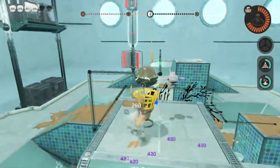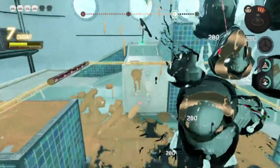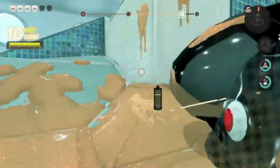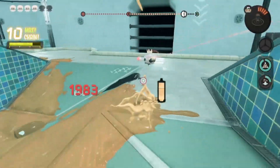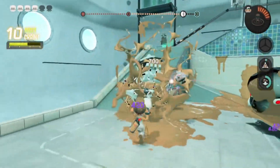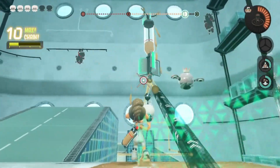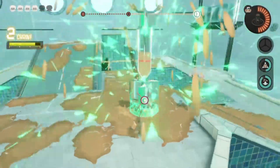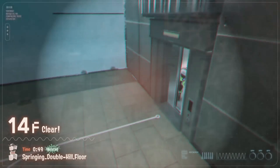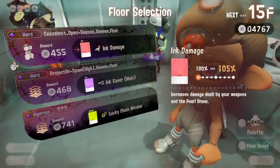We'll go and set the Wave Breaker there. I can see a special but I can't get to it — don't crowd up behind me. Let's have it keep pushing — this is going to be a quick and easy push. Here's where we get 208 menbots.